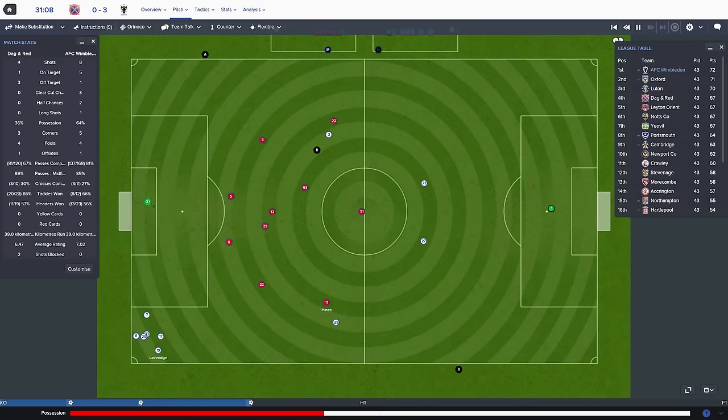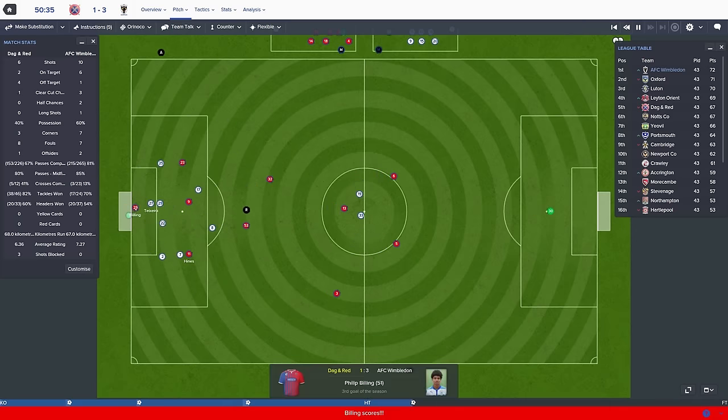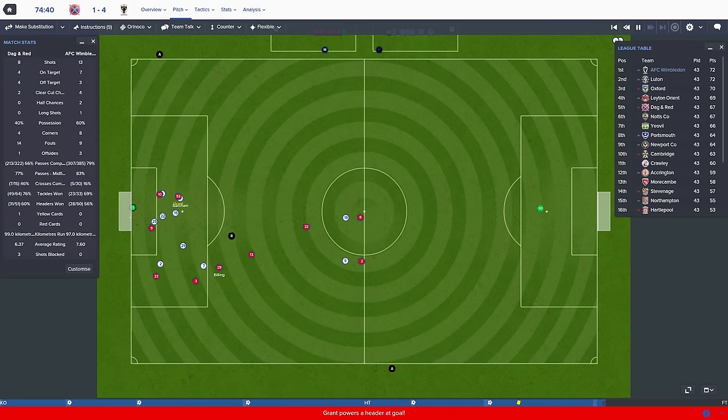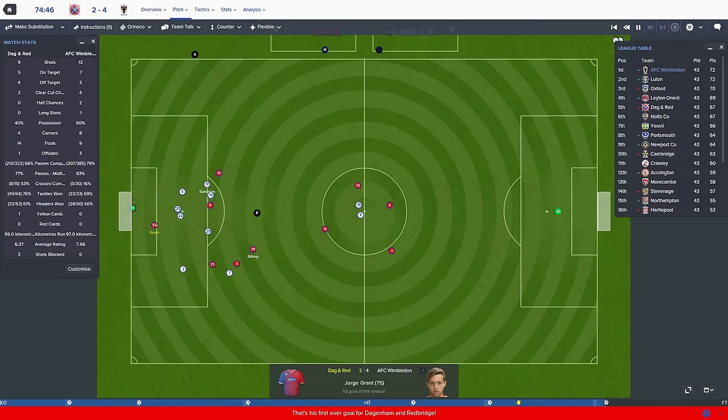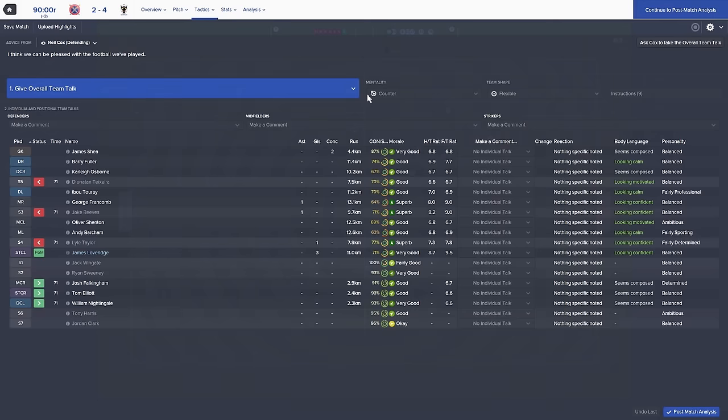It's through for Hemmings, a bit deep, but he's managed to find the back post — that's an easy goal for Billing and Dagenham are back in the game. Philip Billing is there. Billing, Grant's header — and that is now four-two. Dagenham are back in it again. Loveridge to Wimbledon four.